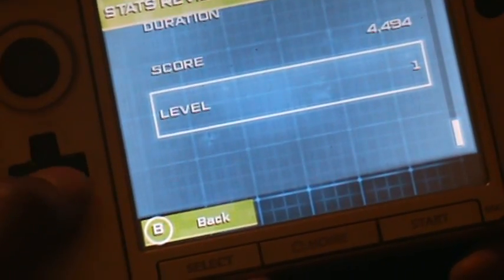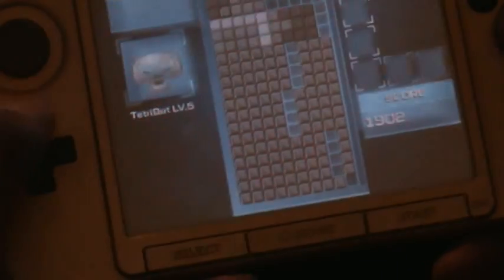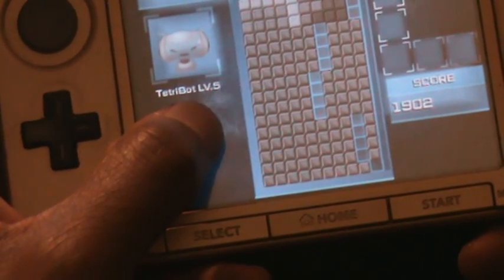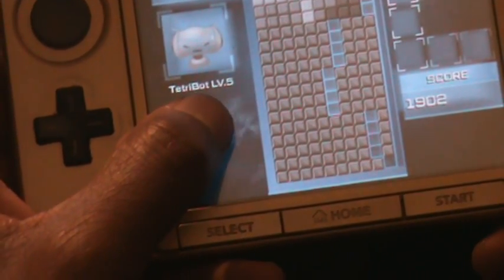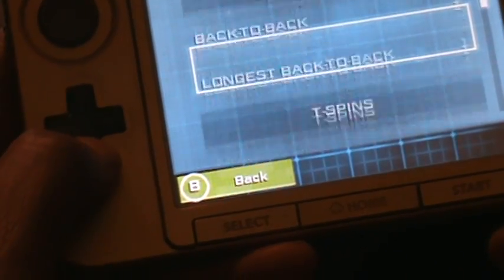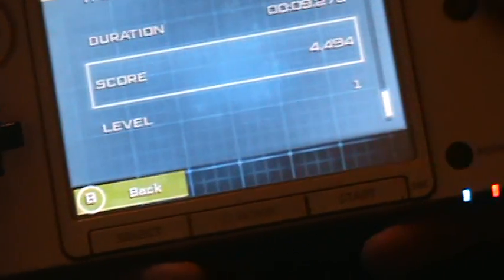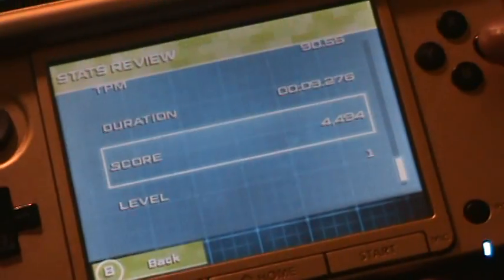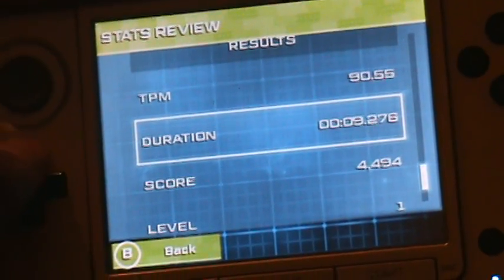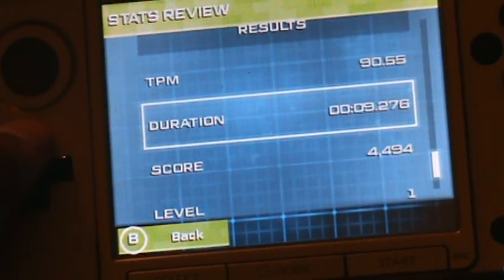Now it says level 1 down here — I don't know what that means. I've been trying to find out what does this mean. But watch this, I want to show you something. It says level 5, because every time I play I always set the Tetris bot at level 5. But why does it say level 5 here and then say level 1 there? I don't know what that's about. Either way, I just want to find out the fastest time of beating a level 5 bot in Tetris Ultimate for the 3DS.